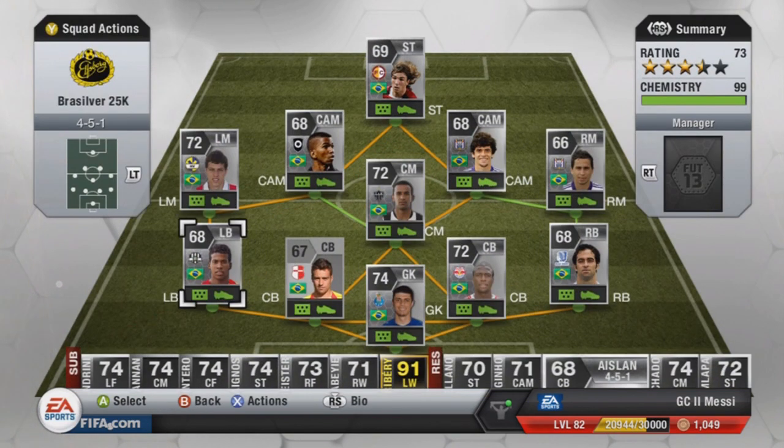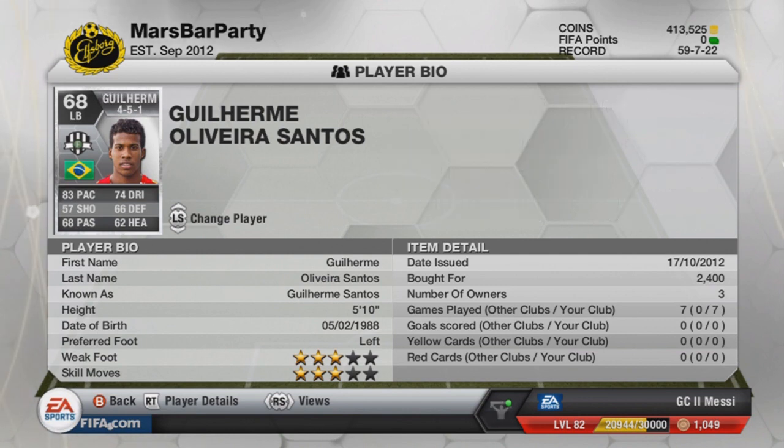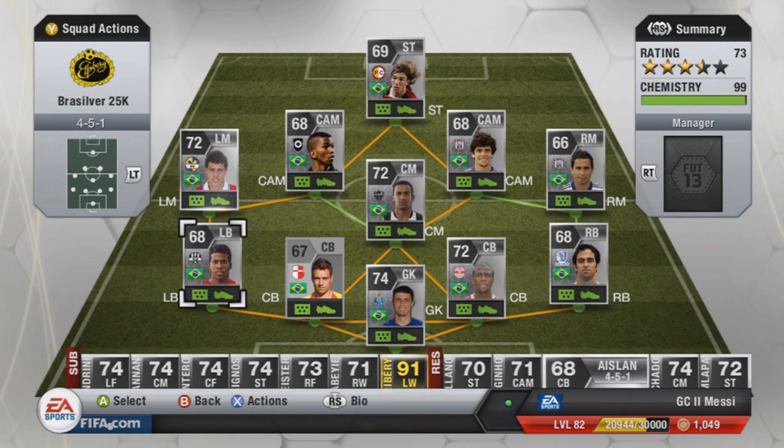Finishing off the defence at left back we have got Gilherme Santos — the cheaper alternative to Marcia Azevedo. He's got 3-star skills, 3-star weak foot, and cost me 2,400 coins. The 4-5-1 formation card itself is pretty cheap, about 400 coins, so you really don't have to worry about getting them all in formation from the off.